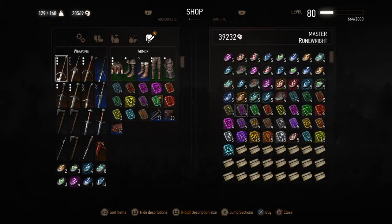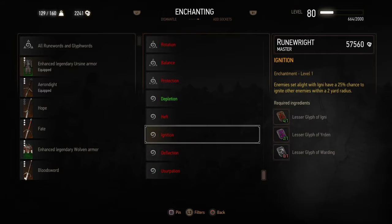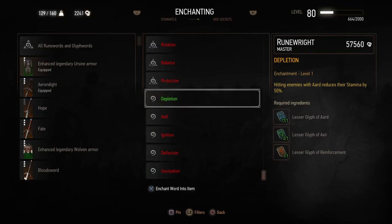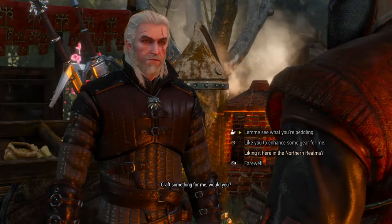I'm going to load up on them. Bought 17 of them, cost me almost 20,000 crowns - he is expensive. And now I can load up Depletion. Depletion is my new enchantment in my Ursine armor, and I'm going to be the baddest deep freeze mutation build.